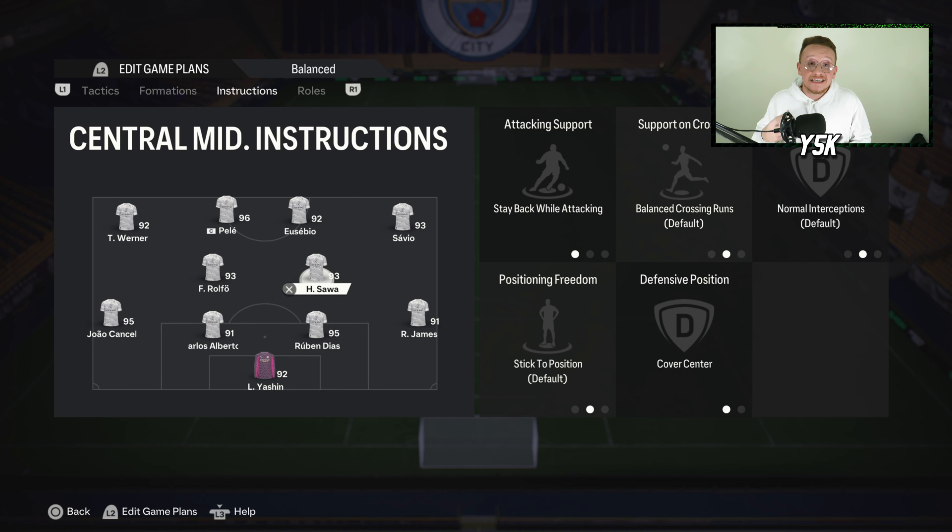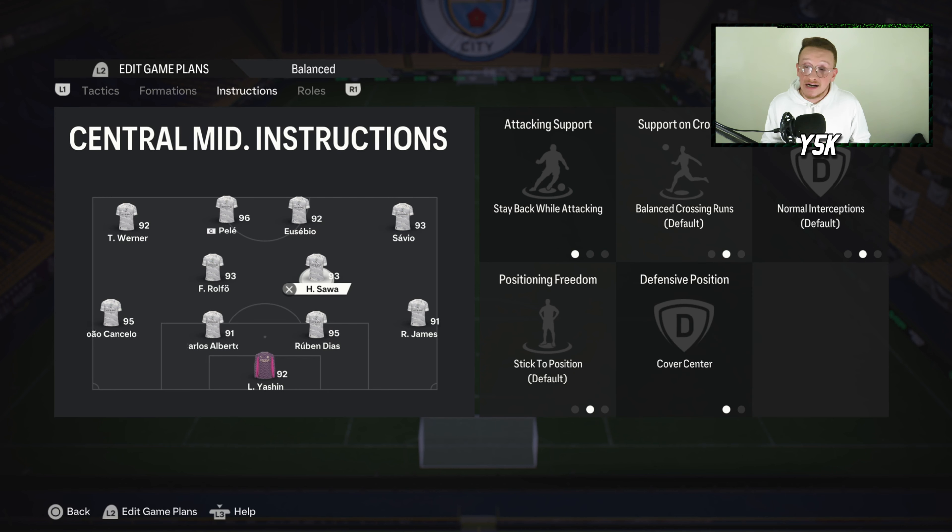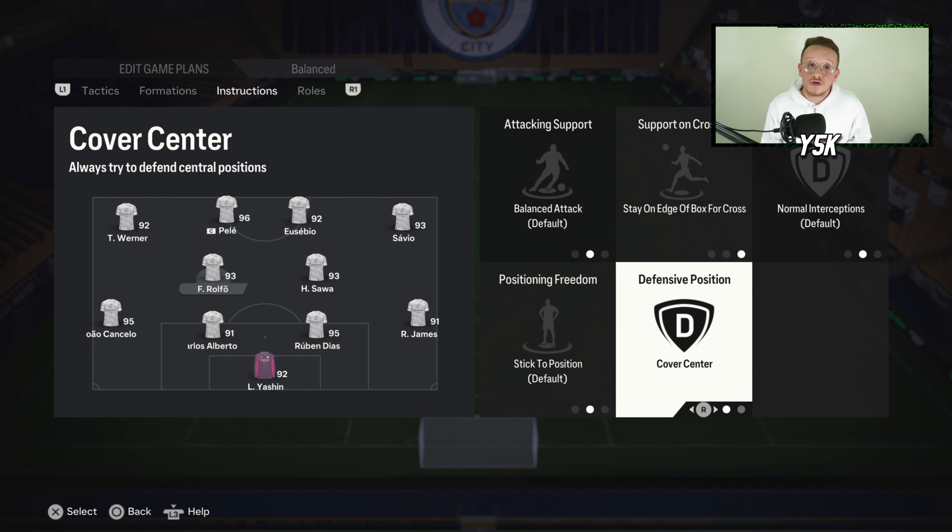For midfielders, the right center mid is the CDM on this formation. I'm using Stay Back While Attacking and Cover Center — you need a CDM or defensive box-to-box here; you won't see them much on attack but they'll always be intercepting, tackling and stopping counter attacks. The left center mid is the box-to-box. I'm using Rolfo, and the instructions are Stay On for Cross and Cover Center — a player who can help both on attack and defense.